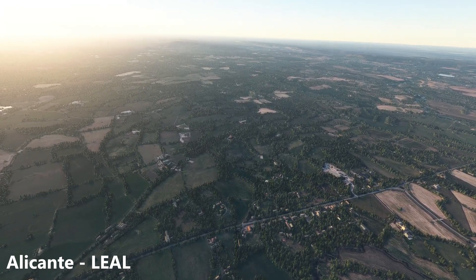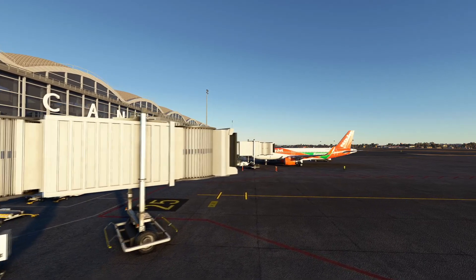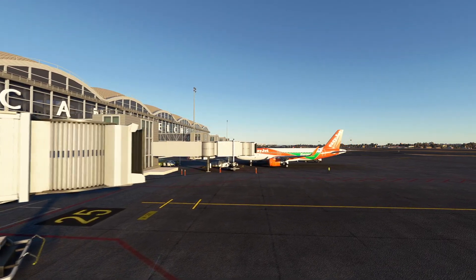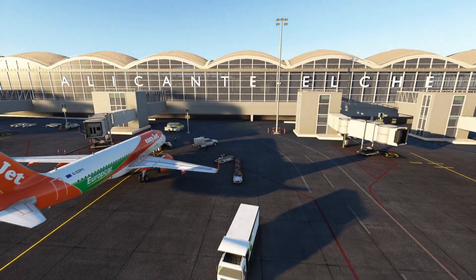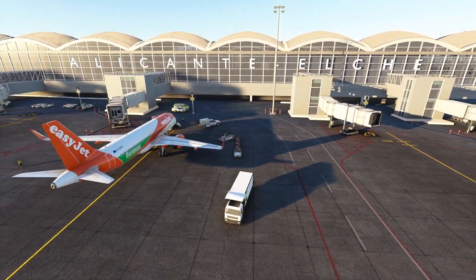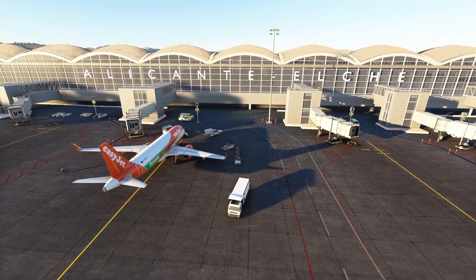To start off, we have Alicante, or LEAL, by Hergie1234. We have previously showcased this scenery on our channel before, but because of how great it is, it had to be included in this list. Alicante has also been updated since we last showed it and has fixed some terrain bugs, but this airport is just too stunning not to show.